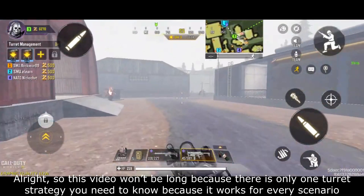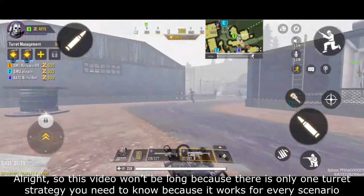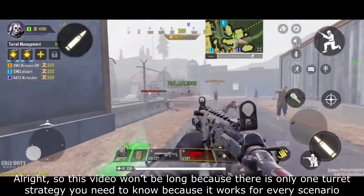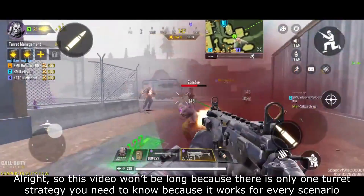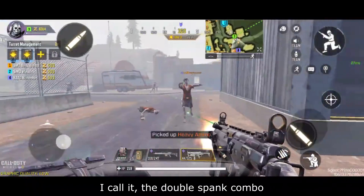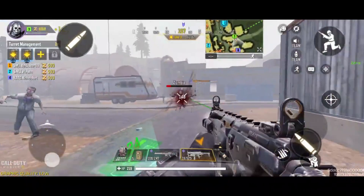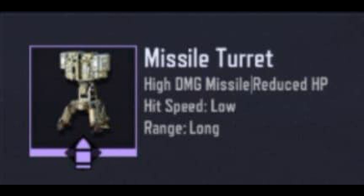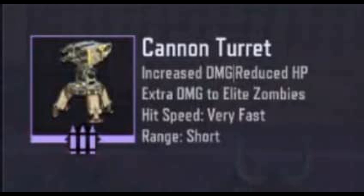This video won't be long because there is only one turret strategy you need to know, because it works for every scenario. I call it the double spank combo. The double spank combo consists of 1 missile turret and 3 cannon turrets.